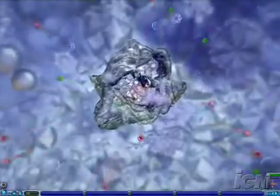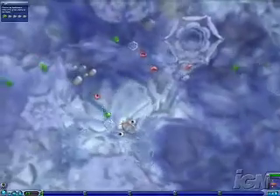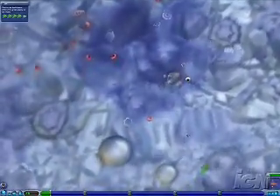In Cell Stage, you are a tiny, microscopic organism swimming in the primordial ooze, and you have two simple goals: eat and don't be eaten. In many ways, Cell Stage plays out like a beautiful arcade game. It's very simple to play, but it also has a large amount of depth.